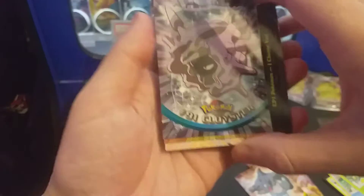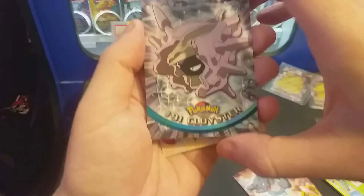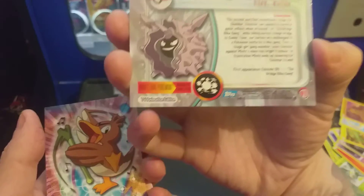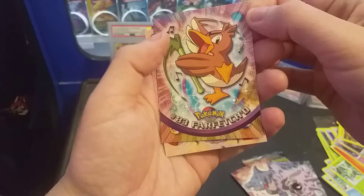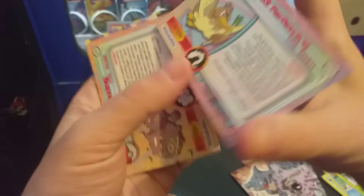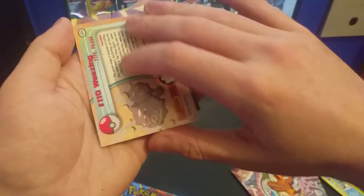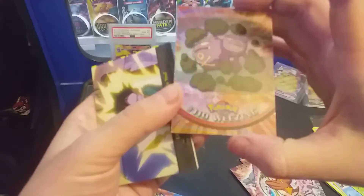Going over to the back — a Cloyster. These cards are stuck together. Awesome looking Far-fetched, and a Shining Wheezing — that's awesome!